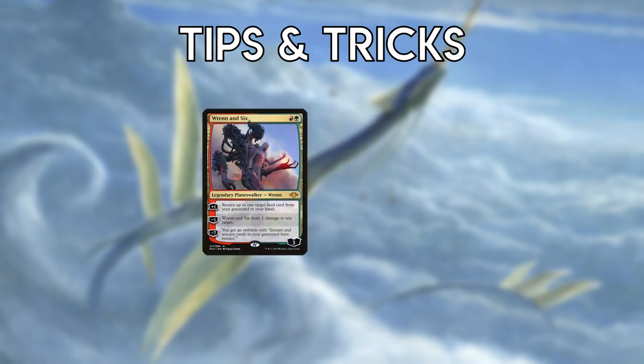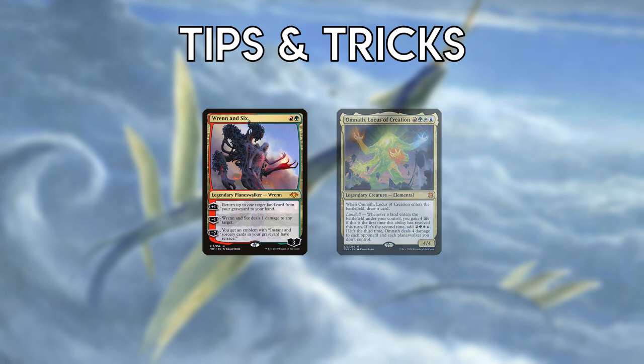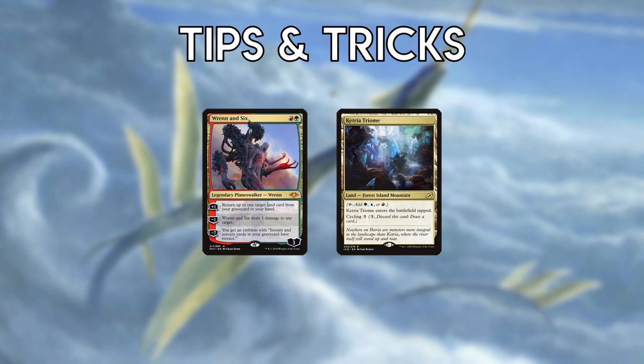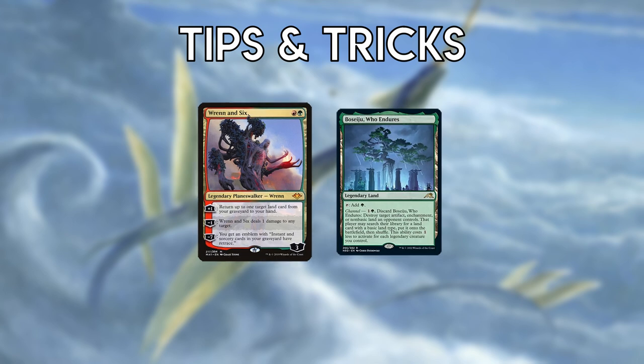Wrenn and Six has many uses and is one of your most important cards. It provides a steady supply of new lands, which is especially important for Omnath. It can pick off small creatures like opposing Ragavans and non-delirious Dragon's Rage Channelers. And it can re-buy Triumphs to cycle them for new cards, as well as utility lands like Boseiju. If the game goes long enough, you can start wastelanding your opponent by repeatedly recurring Boseiju.